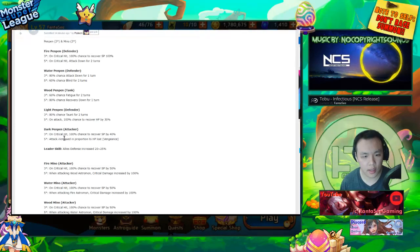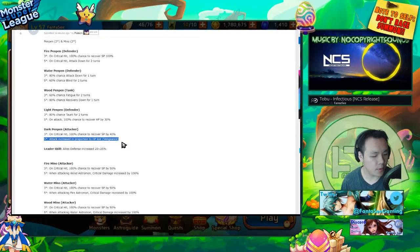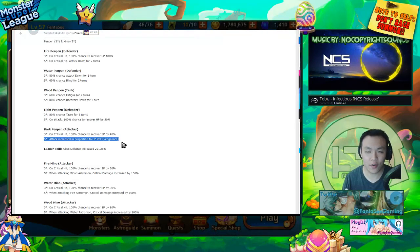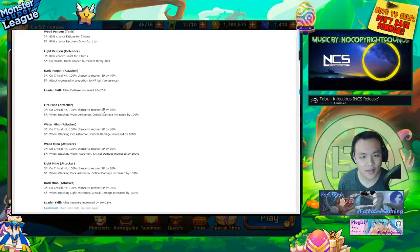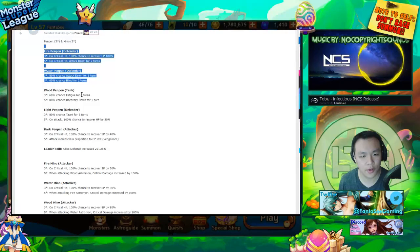The dark pen pen's passive — the more HP you lose, the more damage you do. It's very straightforward and a very popular passive in other games. If you've played Summoner's War and have Trevor, this is his passive. If you've played League of Legends, this is like Olaf's passive. If you've played Dota, this is Huskar's passive. Leader skill: allies defense increased by 20 to 25%. Not too bad — maybe these two are usable for titans with a nice defense lead.